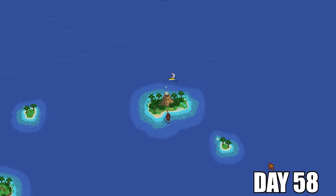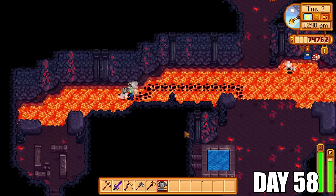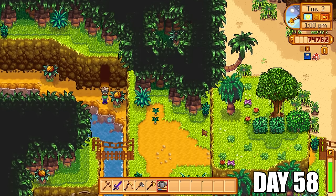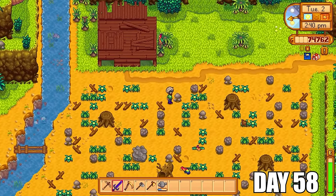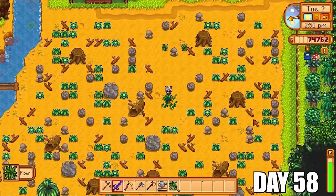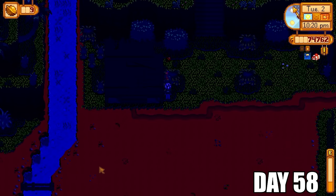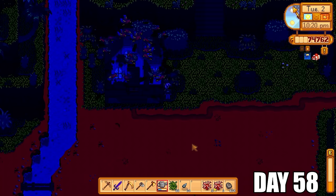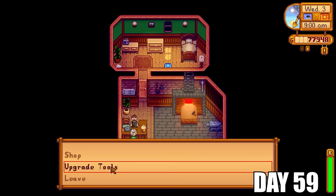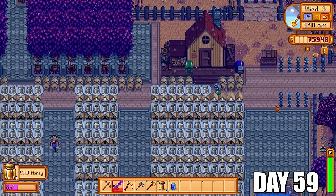The great thing about Ginger Island is that the bee houses will work all year round as you don't get a winter over there. So I'm just going to spend today getting the usual golden walnuts. This isn't going to be a golden walnut guide — if you do need one, I will have a link in the description of this video. I gathered just enough golden walnuts to get the farm activated today. This was the farmhouse so I could sleep here tonight, and when tomorrow rolls around I would start over on Ginger Island and use this land for more bee houses. Very exciting times indeed.